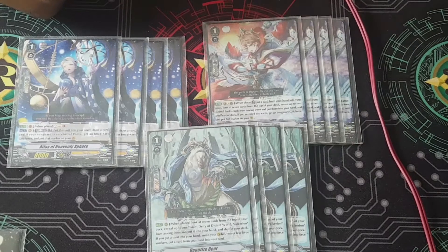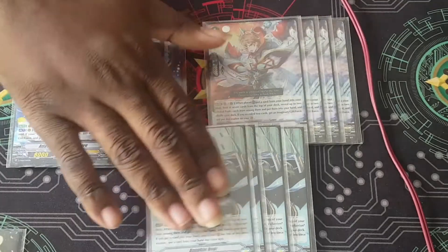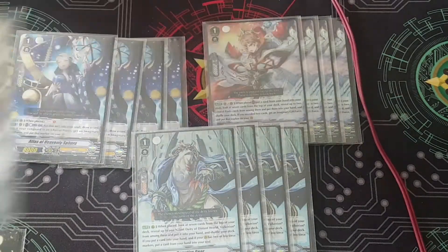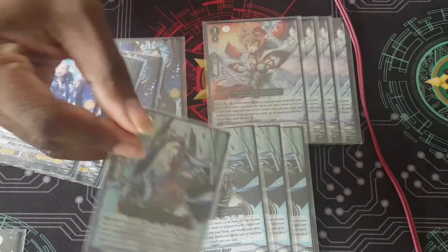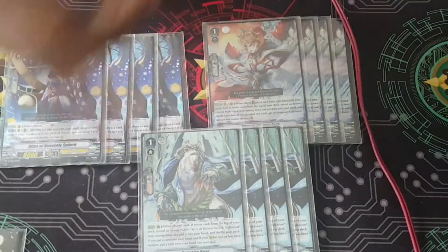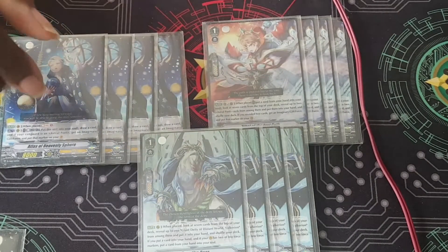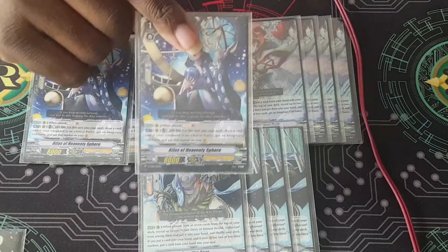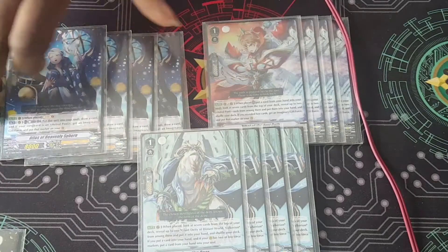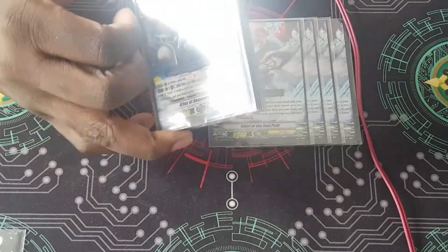For grade ones, I run twelve total: four copies of Deputized Bear, four copies of DK, and four copies of Atlas. Deputized Bear lets you search for Valkyrian faster and more consistently. You can also choose not to take the third Force marker yet and instead put a card into your soul, so you can activate Astral Plane after placing the Force marker as the last piece needed. Atlas and DK are both really good first-ride targets.